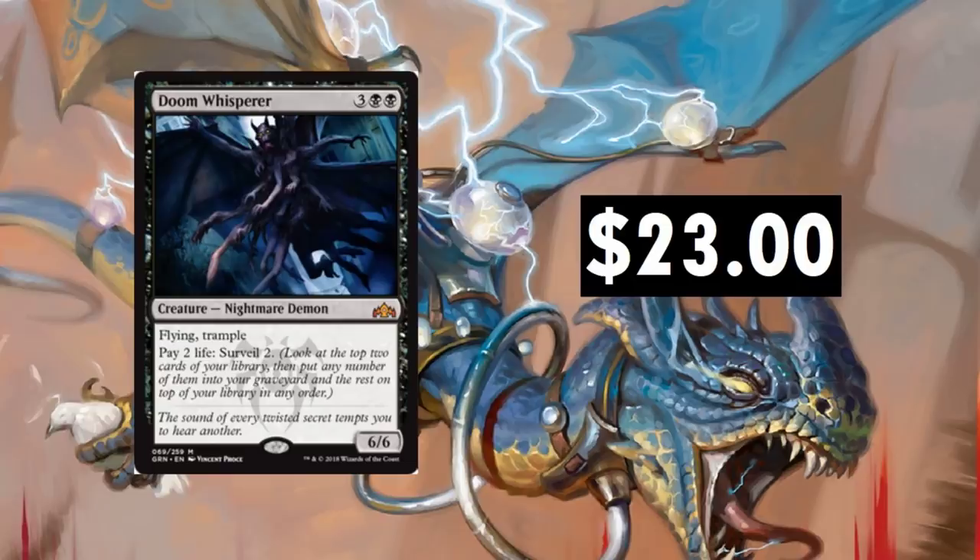Doom Whisperer — $23. I'm still surprised it's as high as it is. I can see it coming down to around $15. It's a great card, but with all the removal, counterspells, and everything, I tried building an Angel-Demon deck and found it rather difficult — maybe I just need more discard. But it does find its way into a lot of other decks. Being a five-drop with Flying, Trample, and Surveil is ridiculous, but I don't think it's going to maintain $23.